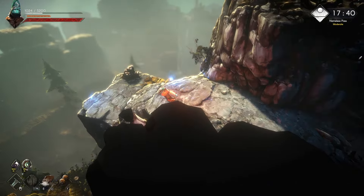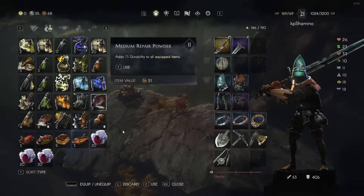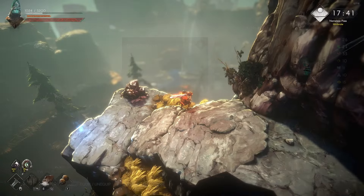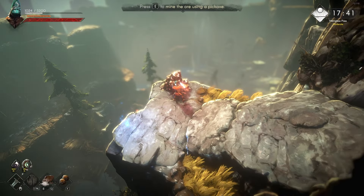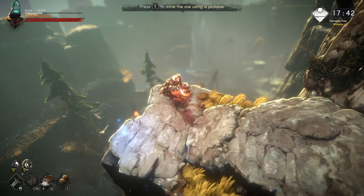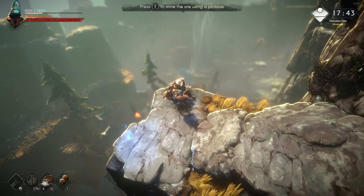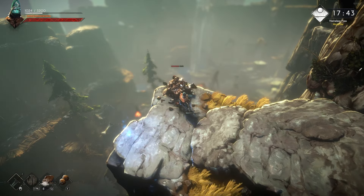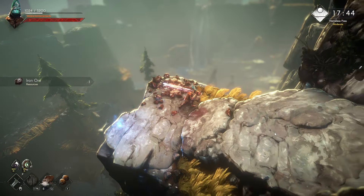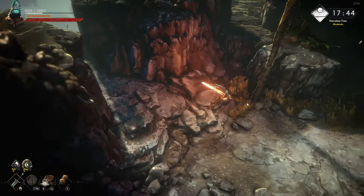The higher tier tools cost around one silver each, so don't destroy them. I've equipped the iron pickaxe and I'm going to show you the difference. Just keep hitting the ore the entire time and we'll count how many hits it takes to destroy an iron vein. One, two, three — that's three hits with the iron pickaxe.